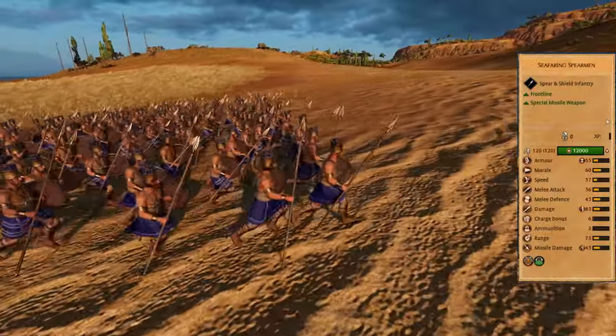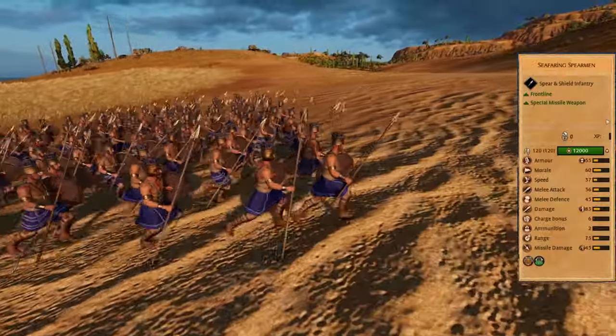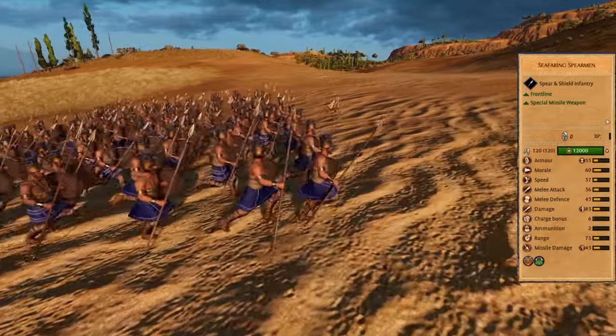Seafaring spearmen are a solid defensive frontline. They throw powerful javelins, but not when moving or charging.